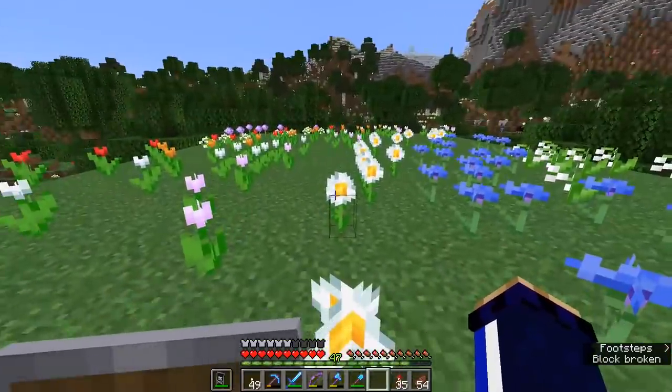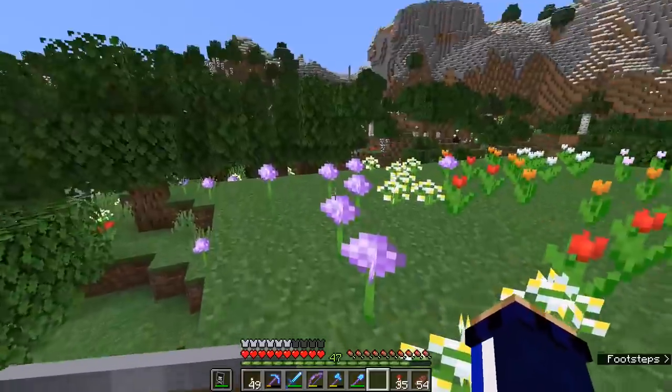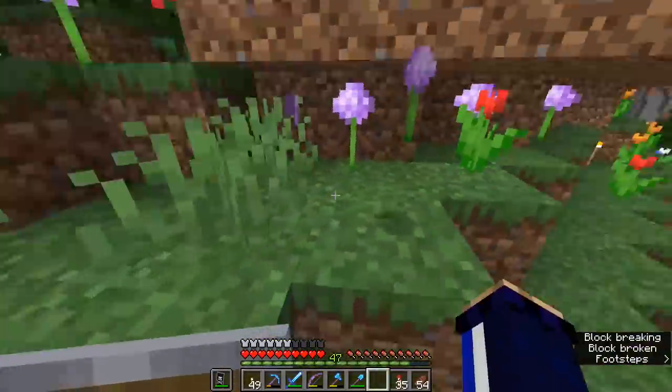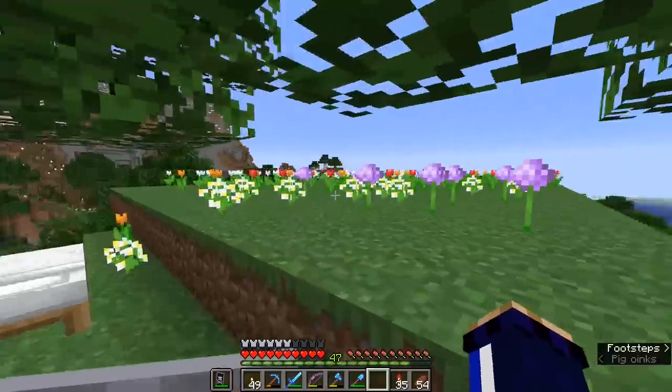We've got azure bluets, oxeye daisies, and the different colours of tulips. Alliums up in the corner give us magenta dye — let me just break one of these and find out. Yeah, that is magenta. So you'll be able to get plenty of that from this farm as well. With enough cornflower and lily of the valley, you would never need to use lapis or bone meal as blue or white dye again.